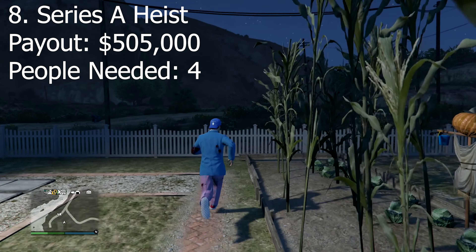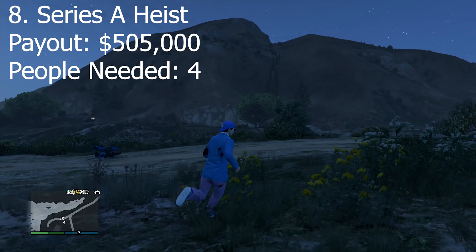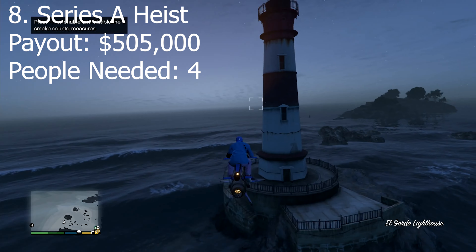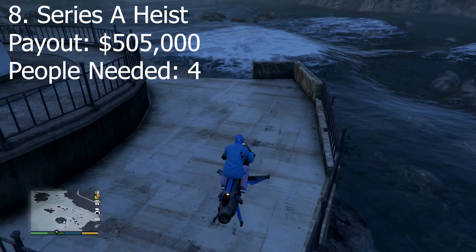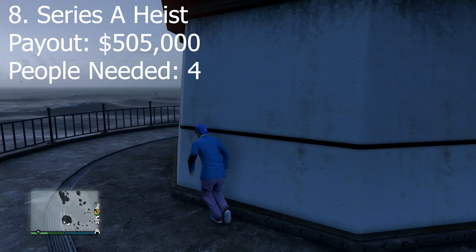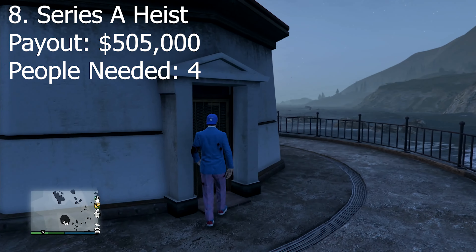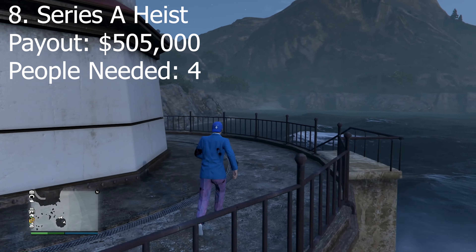Coming in as the eighth best payout for a heist in GTA 5 Online is going to be the Series A heist. In the Series A heist you get paid $505,000 between four different people. Why I think the Prison Break is probably a little bit better is that this heist has five different setups you have to do before the finale. I'm not a big fan of it at all — the low payout for five setups, and in my opinion it's not that great of a story. It's good to see Trevor but he feels very forced. You should probably stay away from this heist unless it's your first time doing it.